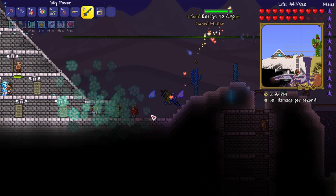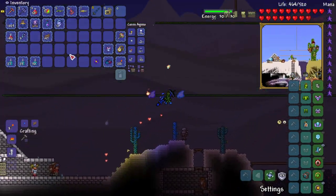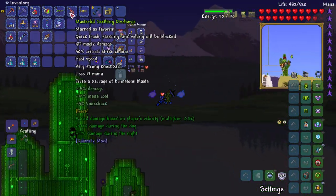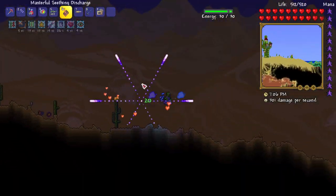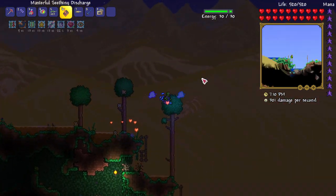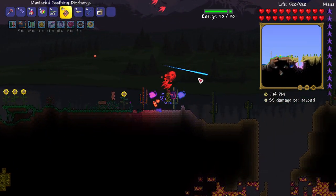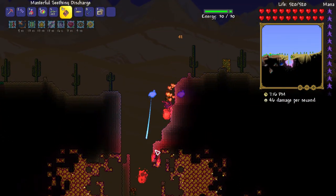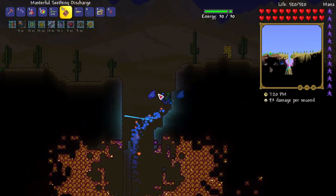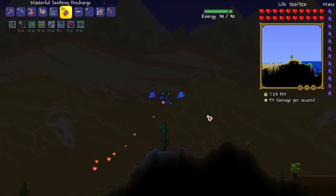Getting some melee action in. Give me a Spelunker potion. So what are we rocking right now? We've got the melee set up and we're going to be using the Seething Discharge. Beautiful, absolutely beautiful. I've taken all these buffs as well. It's night time — I can use it! You really are just a big giant box.